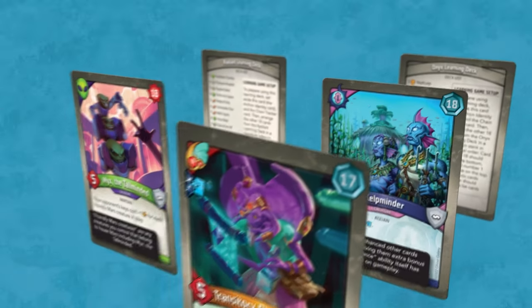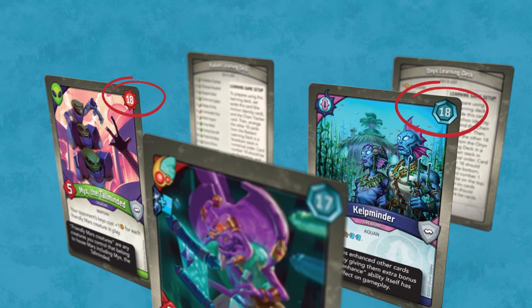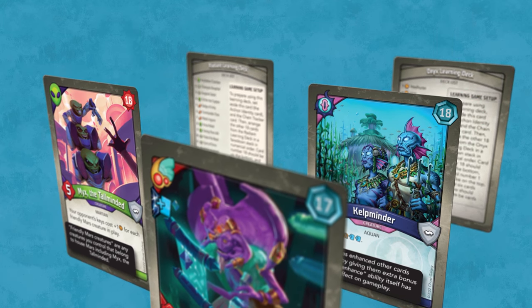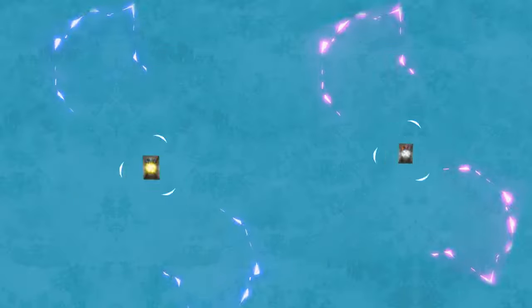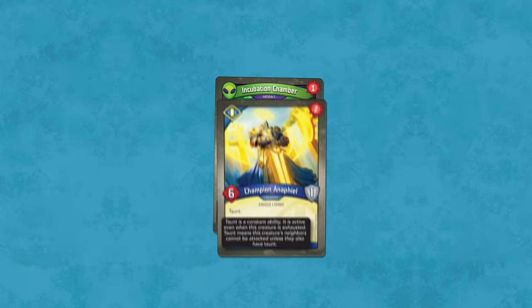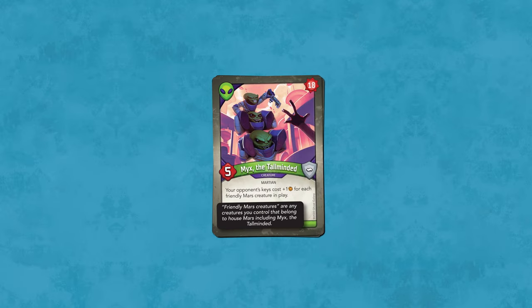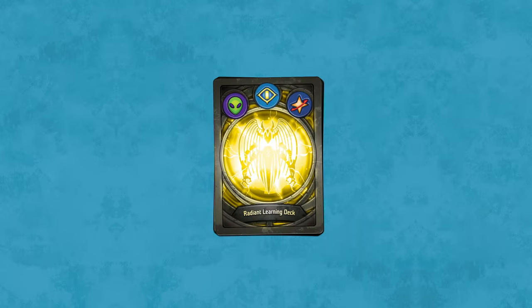The cards are numbered 1 through 18 in their upper right-hand corners. Normally, players shuffle their decks at the start of the game, but for this tutorial we will arrange the decks sequentially. To do this, set down the 1 card, then put the 2 card on top of it, and so on up to card 18. Then flip the entire stack over so that the first card drawn from the deck will be card number 1.